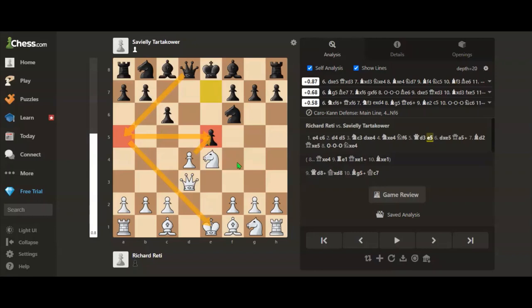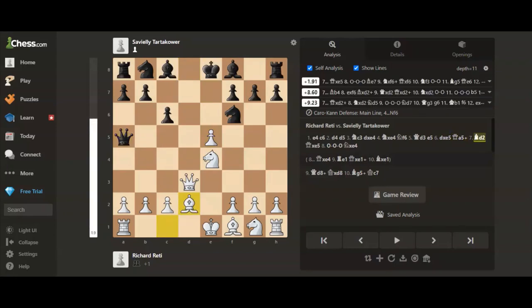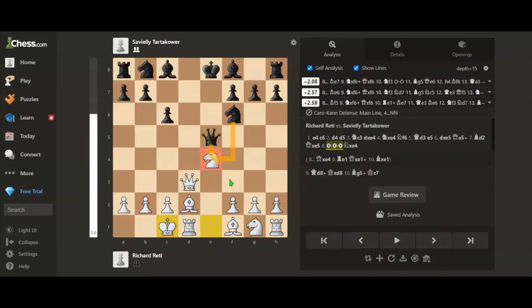But Richard plays d takes e5, and after queen to a5 check, bishop to d2, queen takes e5, and long castles. Now this knight cannot be captured in two different ways — both would be a mistake.